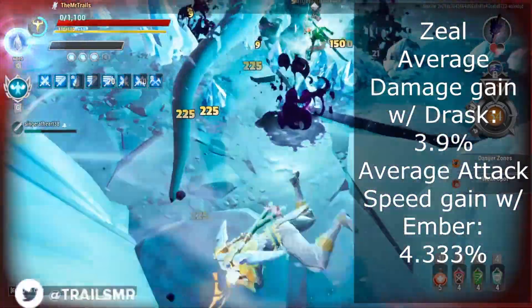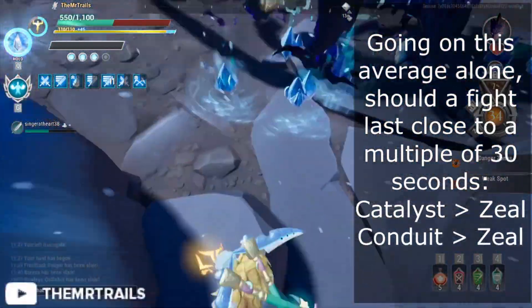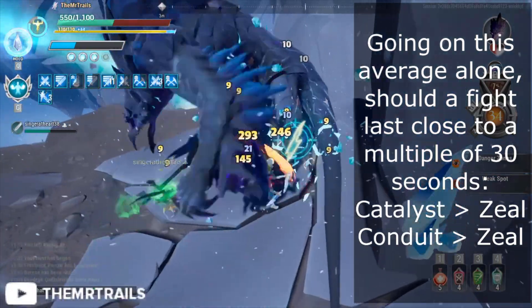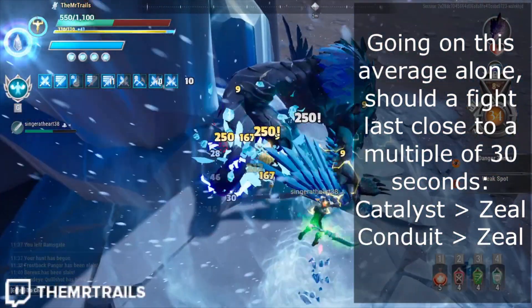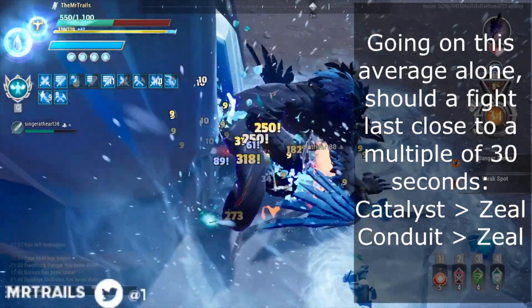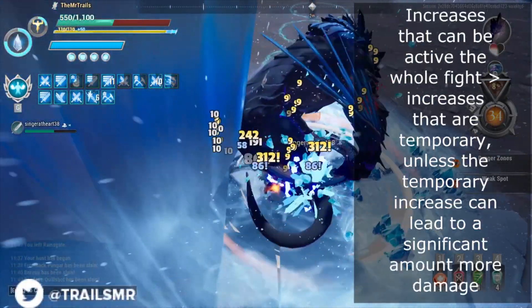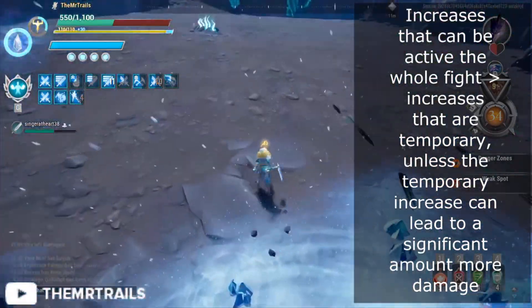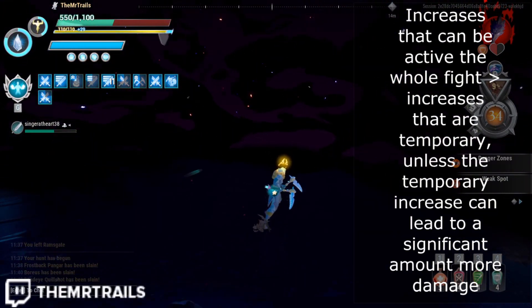Going on our average attack speed gain from Zeal, it would rank below Conduit and Catalyst. And it would also rank below Catalyst for our average damage gain. In almost every case, that 19.5% damage or 16.25% attack speed increase from 6 Zeal is going to be overshadowed by an increase that is active for the whole fight. Basically, the fight will have to last a very short amount of time for Zeal to be a significantly better cell choice.